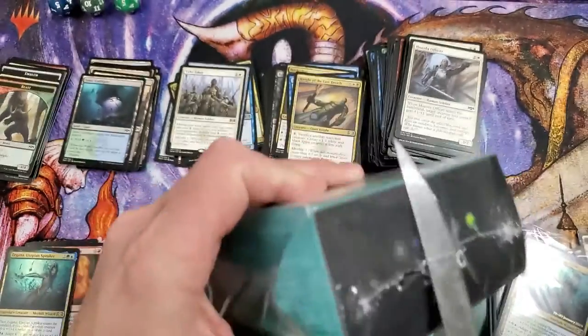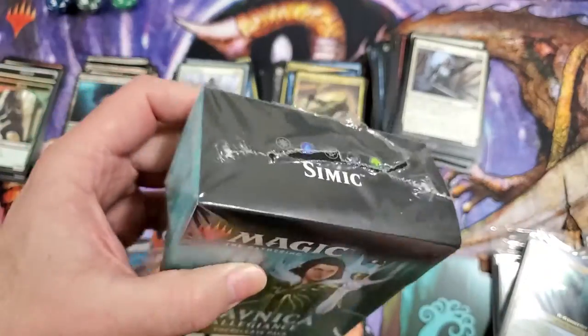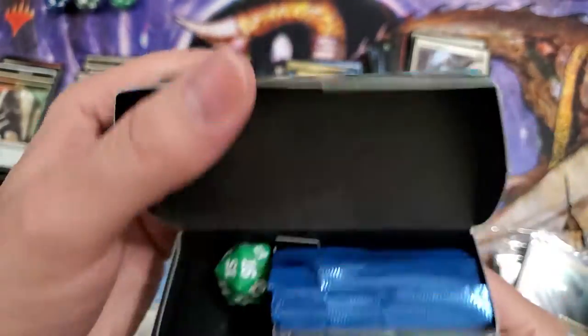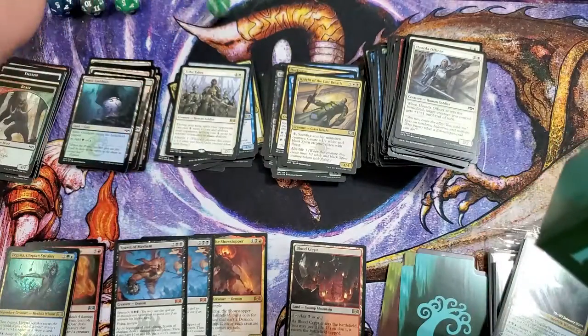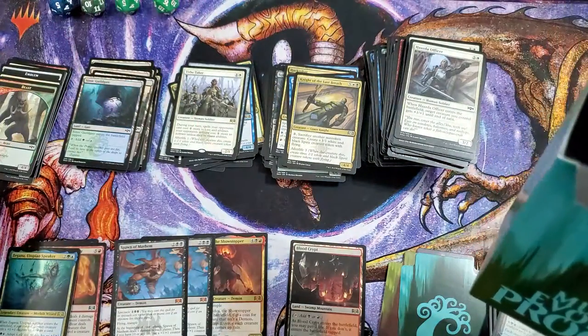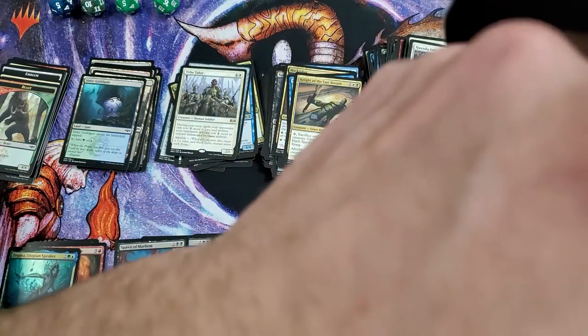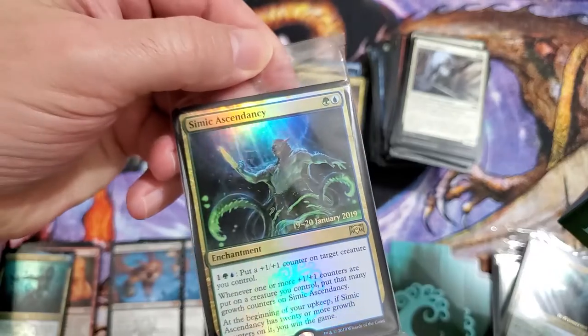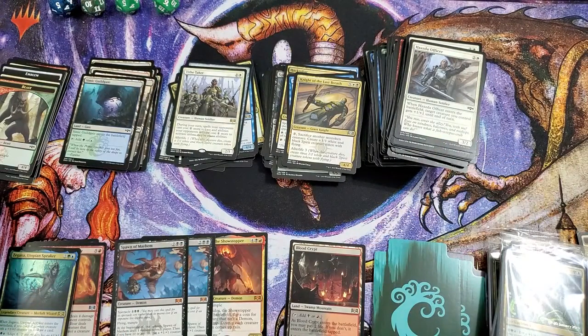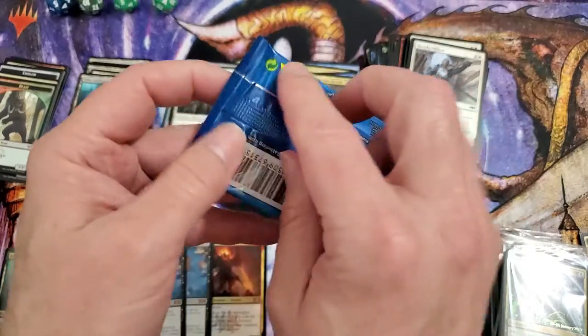We're going to open this final pre-release pack and then go ahead and do the Standard Showdown pack, because those are pretty damn exciting usually. And yeah, this is a double, so — but I did get a different one — Simic Ascendancy. That's cool. I do keep all of these promos, believe it or not — I have a whole freaking box full of them.